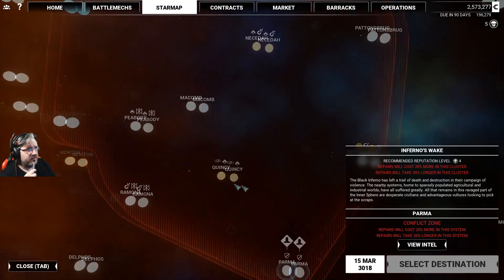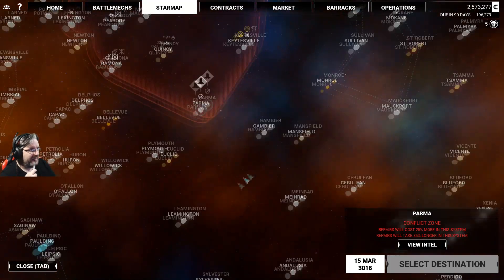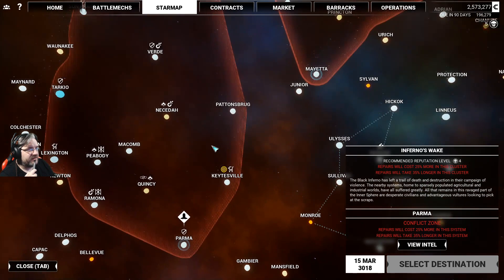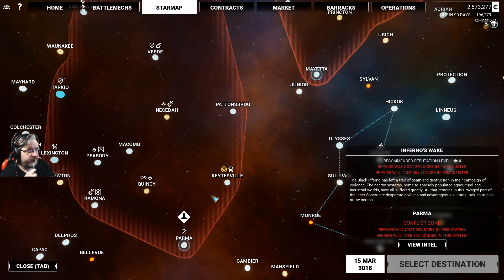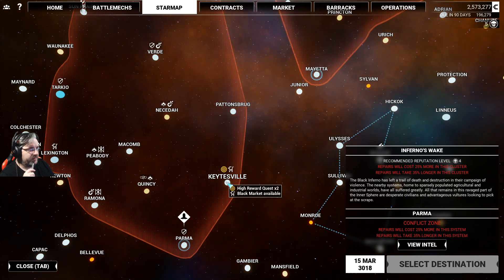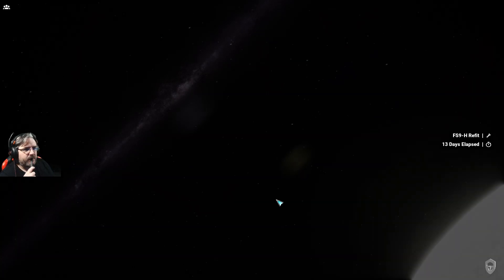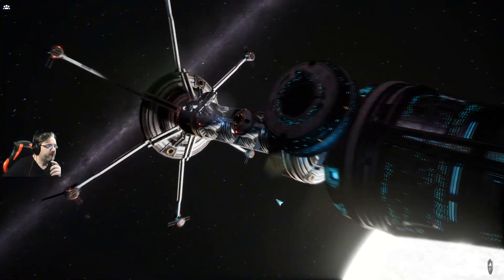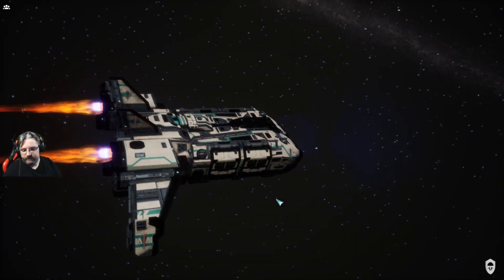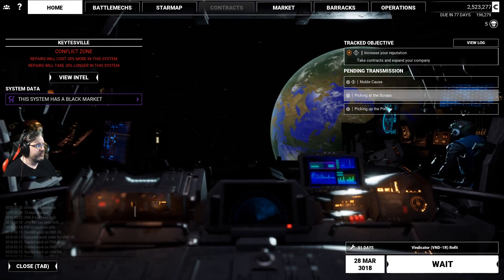We have a defense contract but I'd like to keep moving. I need money before doing anything else. We have warzone contracts, another raid, two demolitions - I do like blowing stuff up. Checking out the black market: AC-temp for 600,000 grand, all tier one. AC20 burst fire for half a million - no. Not finding anything particularly valuable here.